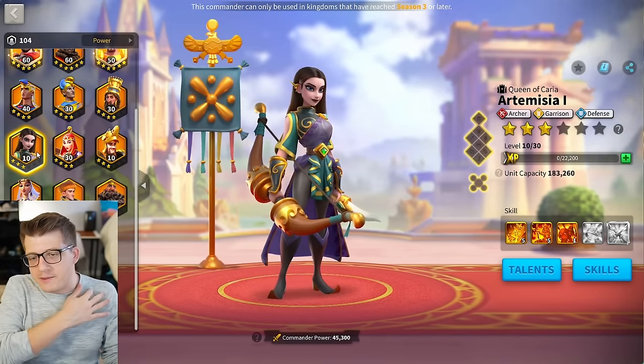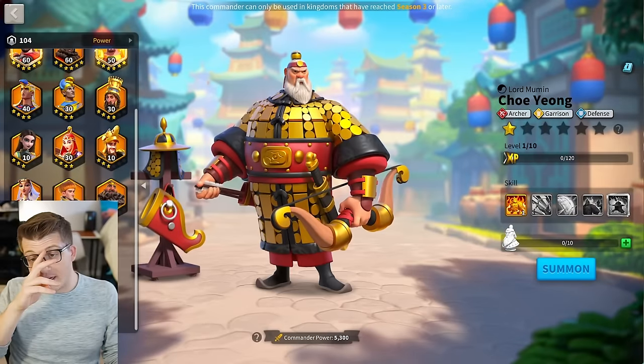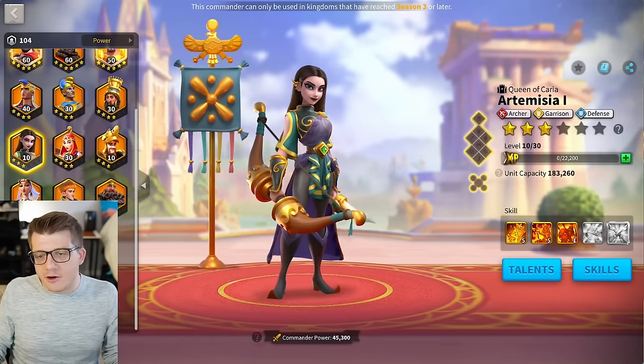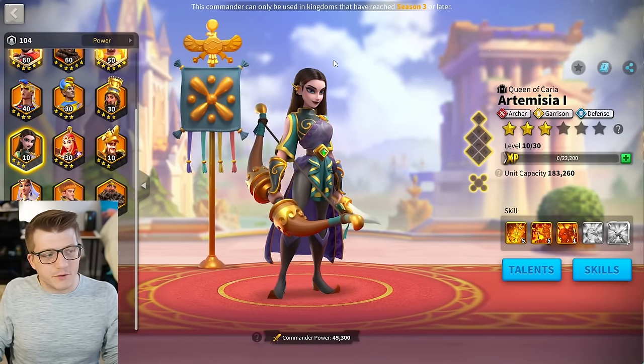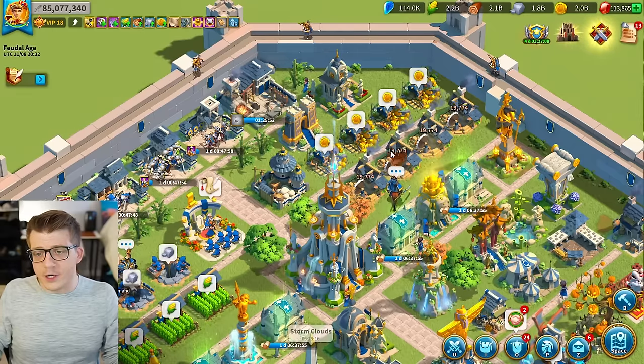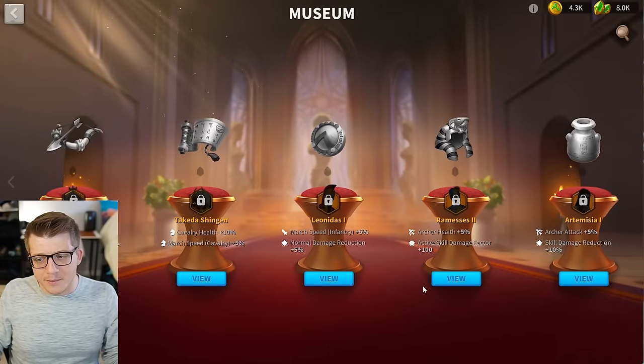Really, if you're running archers you're probably countering infantry, not to say you can't just run Choi — he's a great garrison all on his own. But if you're really trying to counter infantry, they're going to be rallying you with smite damage mostly, so the skill damage taken reduction isn't really going to do anything for that specific rally defense anyway. So a little bit weird what they went with, but regardless — solid relic, not a must have.